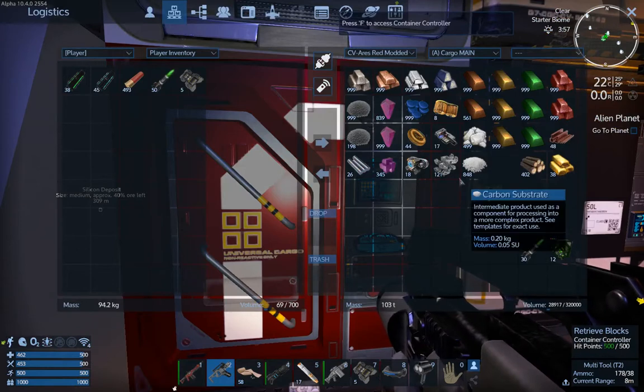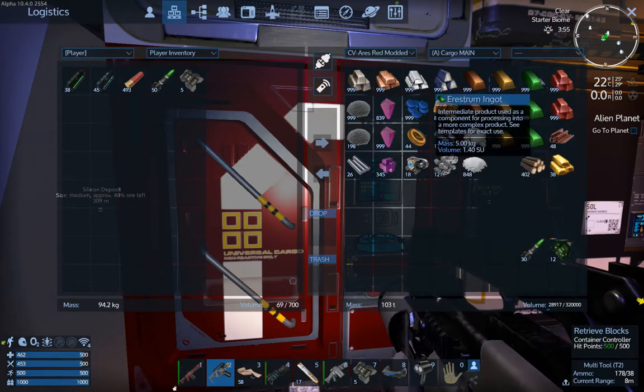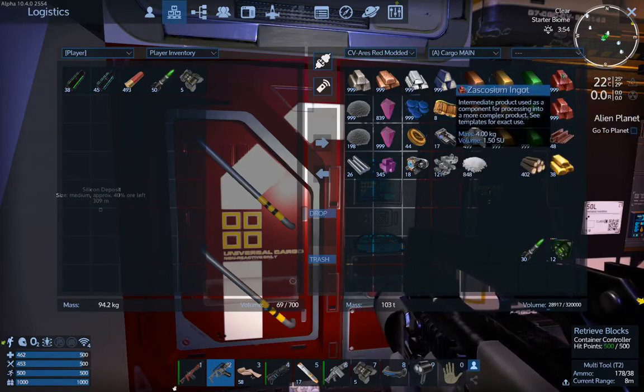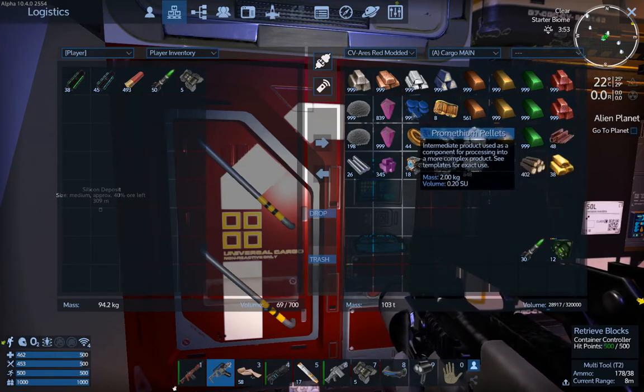Here's our main cargo that we've loaded back up with the spoils of our auto miners and mining expedition. Back to Kree — the lava planet — with 4Gs. Blech.